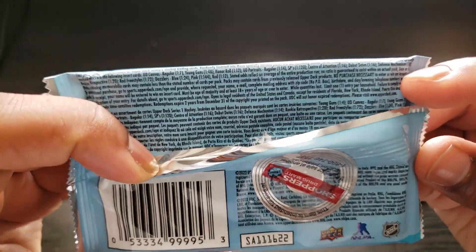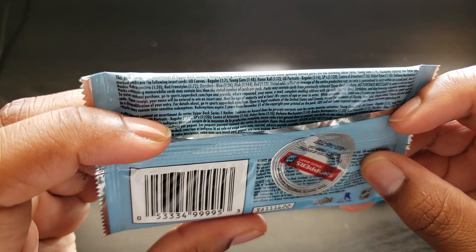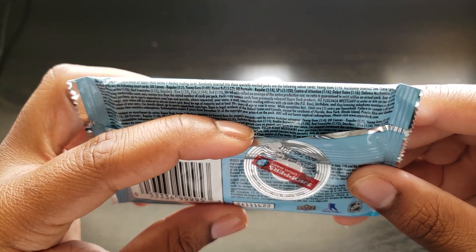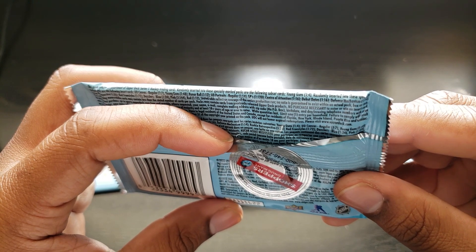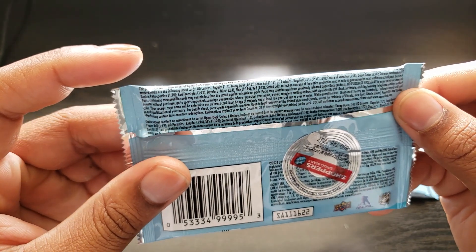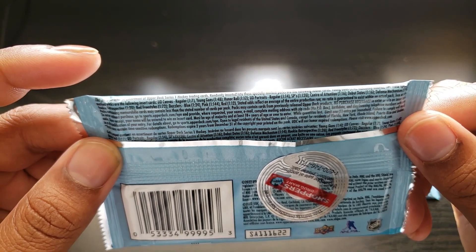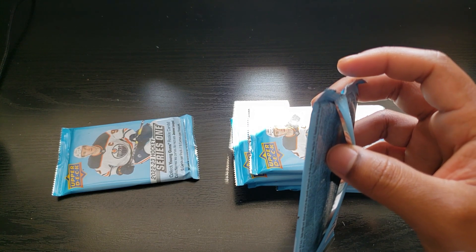Young Guns are one in four packs. UD Canvases regular are one in seven. Young Gun variations are one in 48. Honor Rolls are one in 12. UD Portraits regulars are one in 14. SPs are one in 120. Center of Attention one in 16. Debut Dates one in 16. Defense Mechanisms one in 14. Rookie Retrospectives one in 20. Red Freestyles are one in 72. Blue Dazzlers are one in 24. Pink Dazzlers are one in 144. Red ones are one in 12. There are no autos in this set.